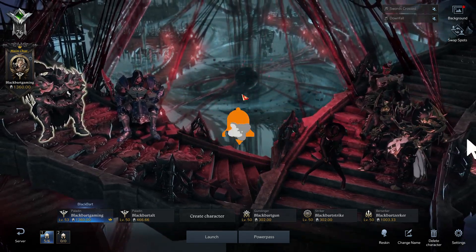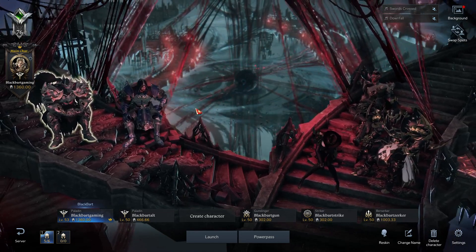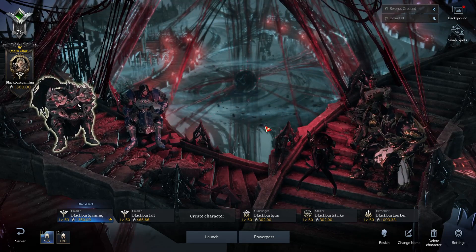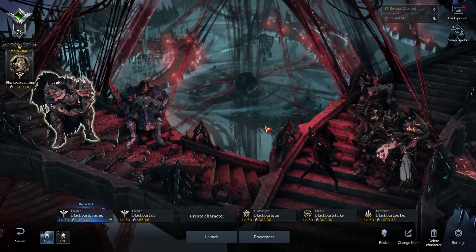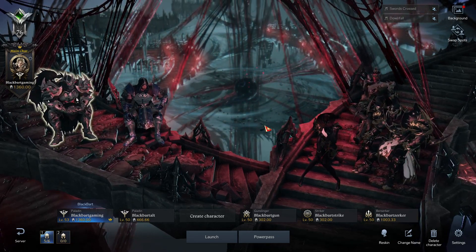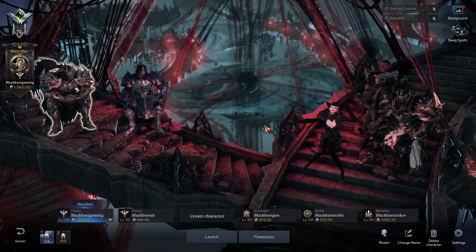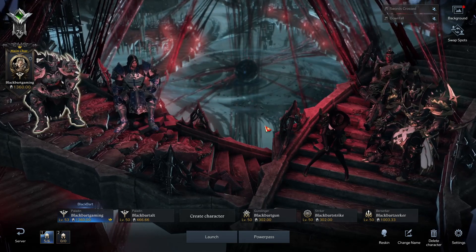There you have it — this is all that comes with the Omen set. Hopefully this helps you in your decision on picking whether you want the Omen set or not. This is how it looks on the Paladin, or probably on most warriors — the sword is obviously going to be different. But yeah, if this video helped, don't forget to like and subscribe, and I'll see you in the next Lost Ark video. Later.